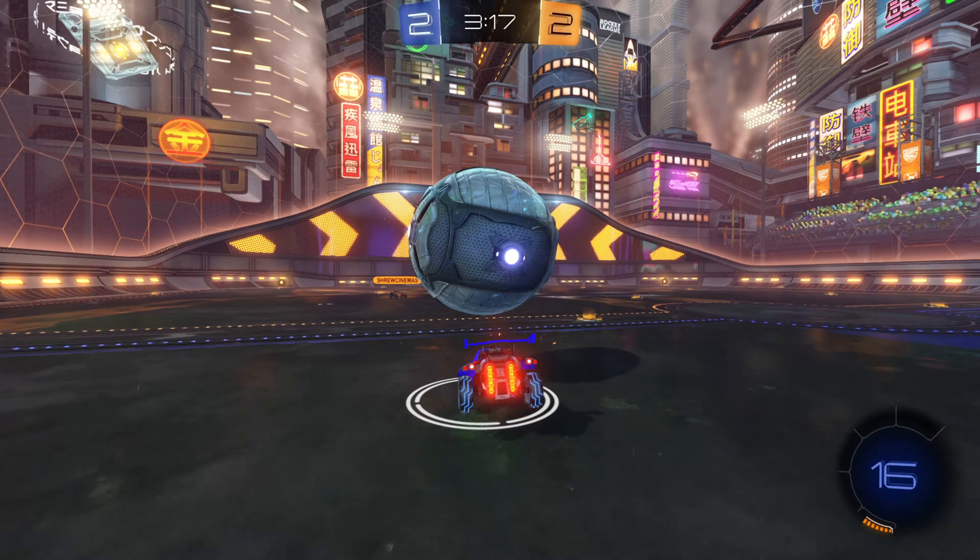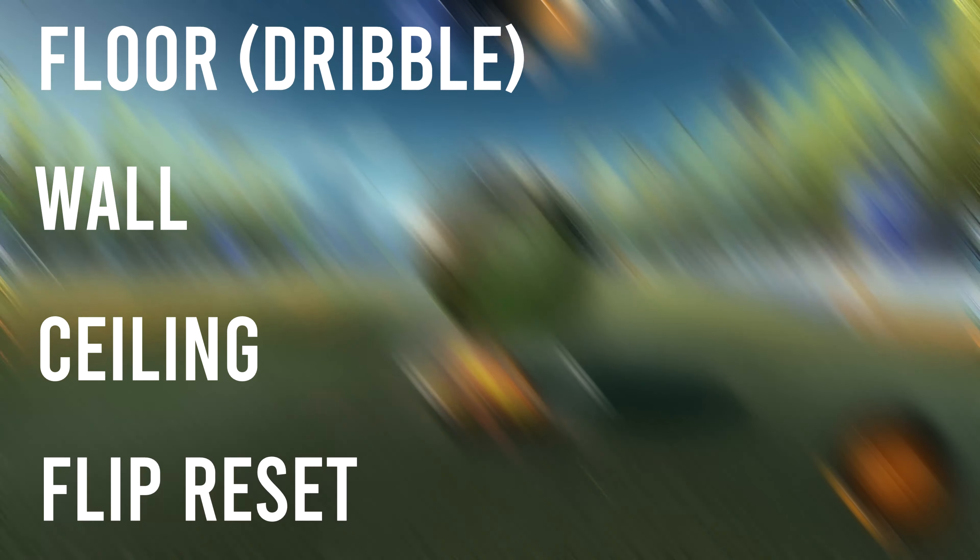In this video I'll only be going over the backflip musty flick. There are four basic setups: floor, wall, ceiling, and flip reset.